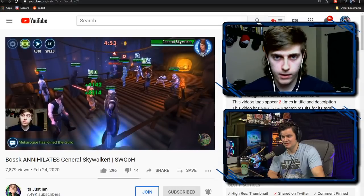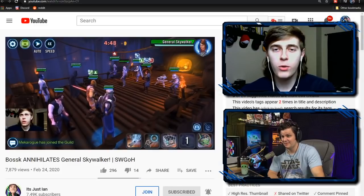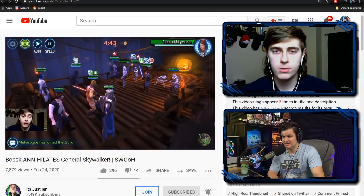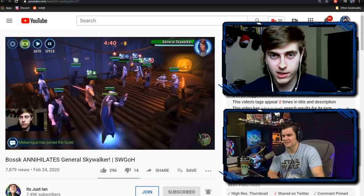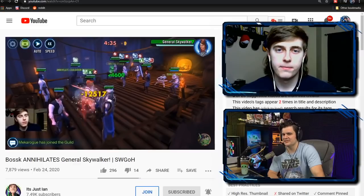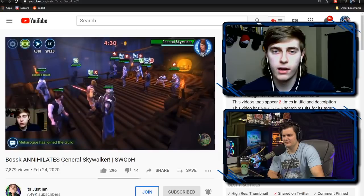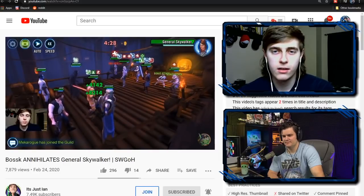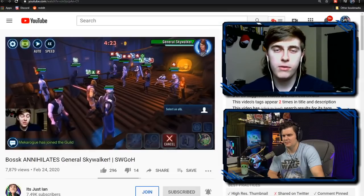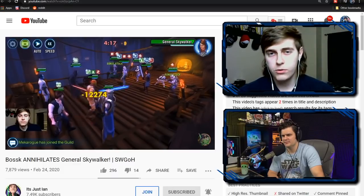It's super notable that a team with only two relics is taking on a full relic team. You don't even need relics on Han — he is literally just here to stun Rex and then give turn meter to Fives from his double tap. It's more about getting Nihilus set up to Annihilate and keeping Rex off balance so that turn meter gain and tenacity aren't up. Han can just be modded for potency, or survivability — HP and protection.